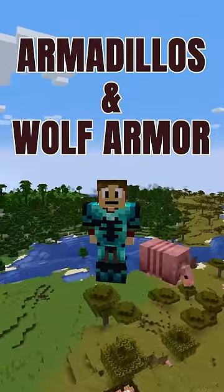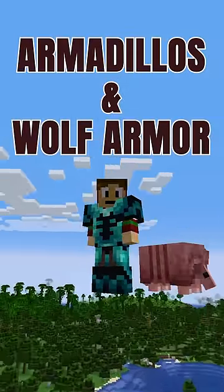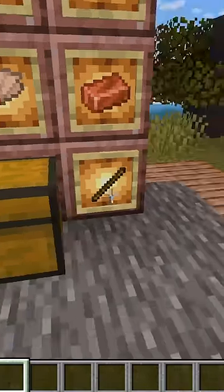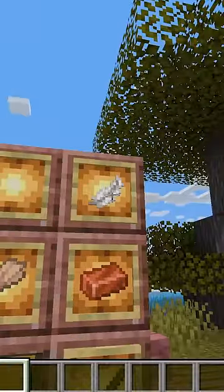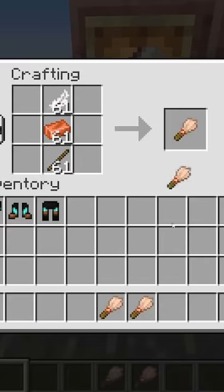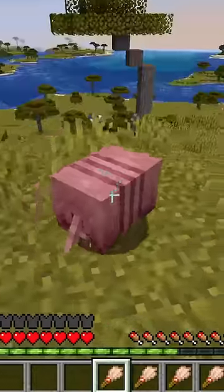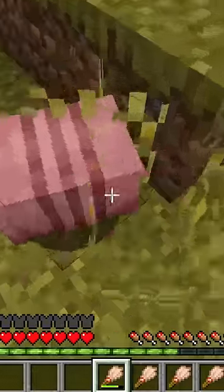In the most recent snapshot, armadillos were added. Armadillos drop a special item called the scute. To get the scute, you need to use the brush. To make the brush, you need a stick, copper, and a feather — put them in a row. Sometimes they drop scutes just out of nowhere, and you can also right-click on the armadillo to make it drop a scute.